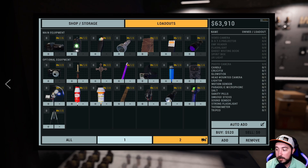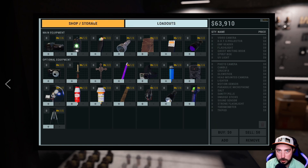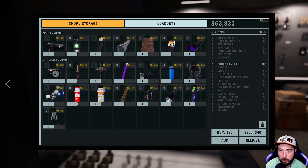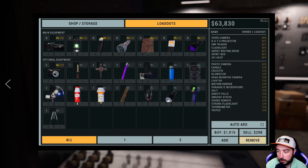Loadout one we have nothing on; loadout two is what I had set for the single player one - it's all there. Now let's say you're newer and only trying to buy some items. For instance, if you wanted two extra cameras, you would go click on the Shop and Storage section at the top. We want to buy two extra cameras to make more money. We can add those to our inventory and now we have three photo cameras.